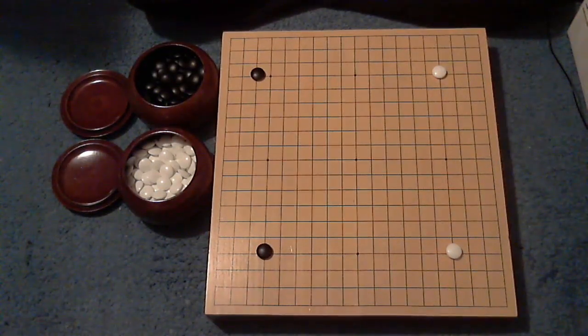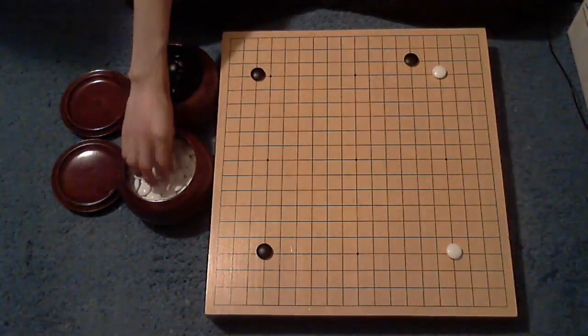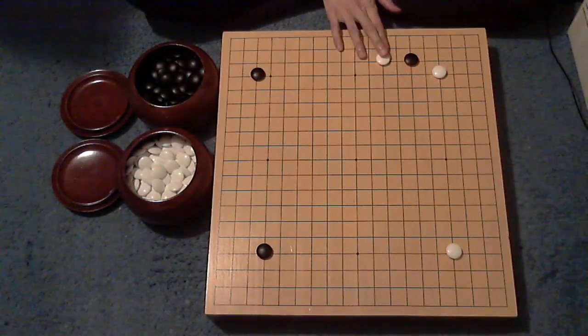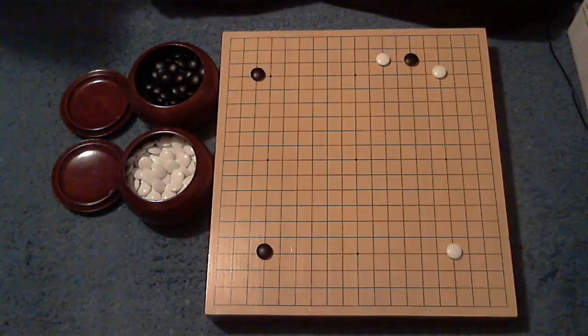Now it's up to Black — what's he going to do? Black approaches, and White says, Chinese variations? No thank you — I'm going to pincer you. We have a bit of an aggressive play going here, with a lot of different things that Black can do.